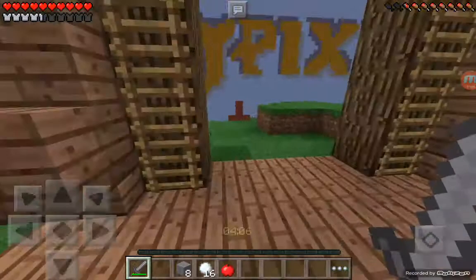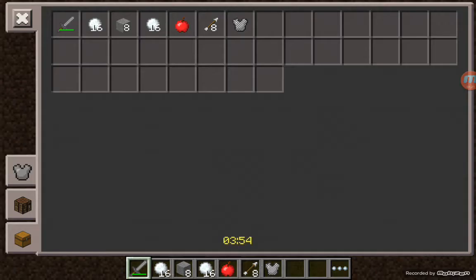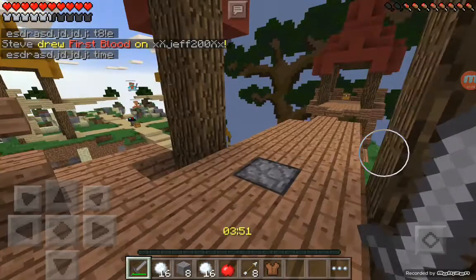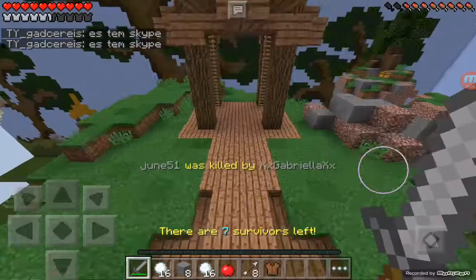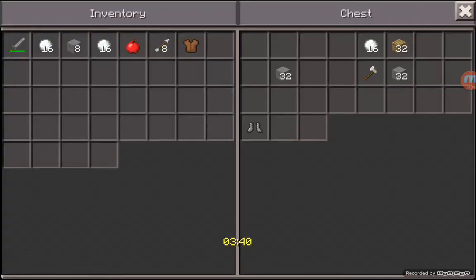So let's get these chests over here. There's nothing in there of course. Oh wait, I got an apple - I just noticed that. Let's go to these top chests. Iron axe, some more snowballs. But the main thing is we got some arrows over here. There's people over there and I know I don't want to go over there. And I just missed that parkour fail.